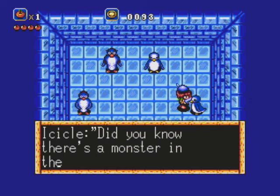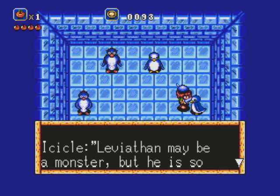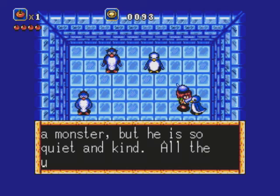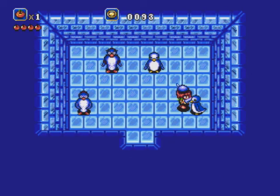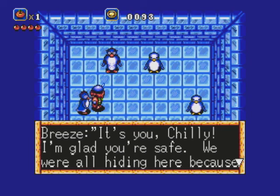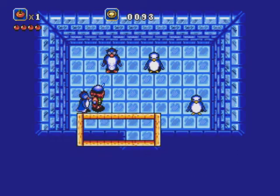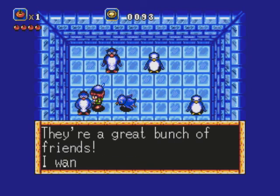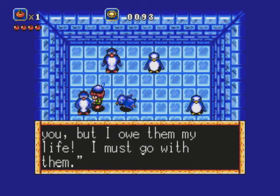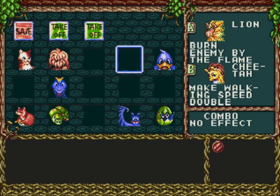Did you know there's a monster in the temple called Leviathan? Leviathan may be a monster, but he is so quiet and kind. All the underwater creatures really respect him, but he does not trust humans. Breeze! It's you, Chili! I'm glad you're safe. We were all hiding here because there were so many monsters we couldn't get out. Jiwo and everyone saved my life — they're a great bunch of friends. I want to stay here with you, but I owe them my life. I must go with them. Chili, you are too kind. Thank you for sticking with the crew.